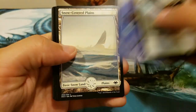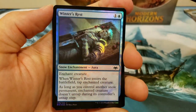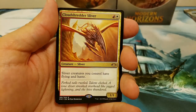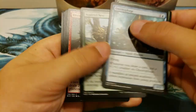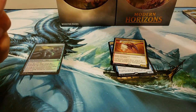It has a Masters feel, but you get the 36 packs which is always cool. Snow-covered land — and whoa, Winter's Rest! I've not opened a lot of that — kind of cool looking. And the Cloudshredder Sliver — the shredder, the Ninja Turtle shredder! Squirrel's Nest as well.